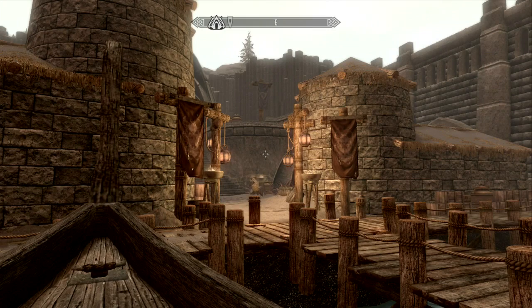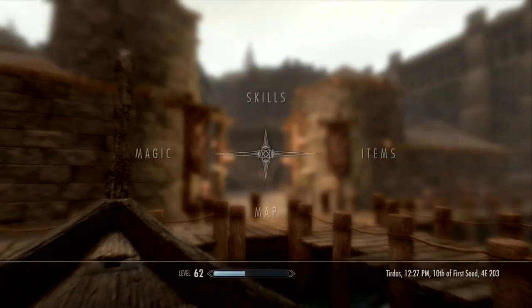Hello everybody, my name is Grovon, and today we're going to be getting yet another unique weapon in the Dragonborn DLC for Skyrim. We are very quickly running out of unique things to get in this DLC — we are almost done. We're going to be getting the unique two-handed greatsword called Stormfang.